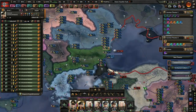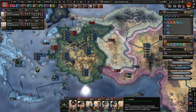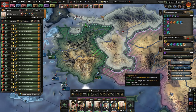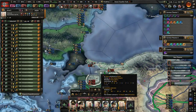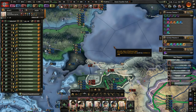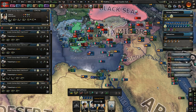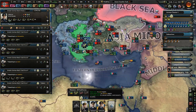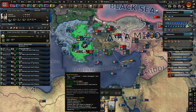Eventually we'll destroy whatever fleet they've got. Actually, them taking back Istanbul wasn't a bad idea since we can bomb the hell out of their ships that are trying to repair. All repairing — you should all repair, even though this one might already be done.